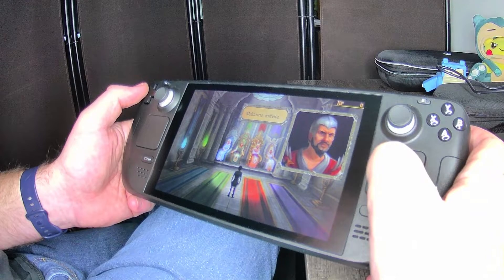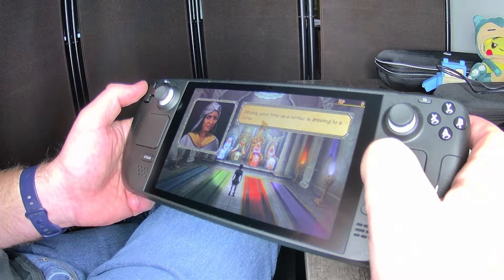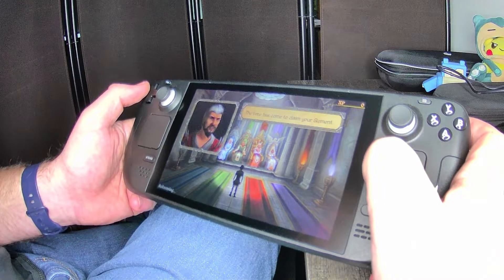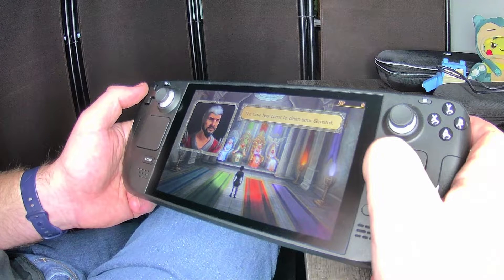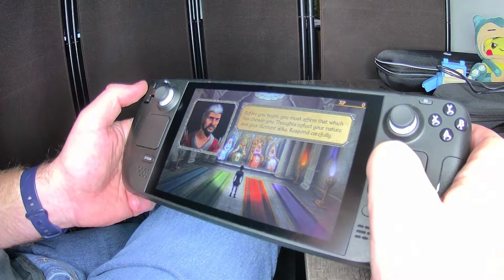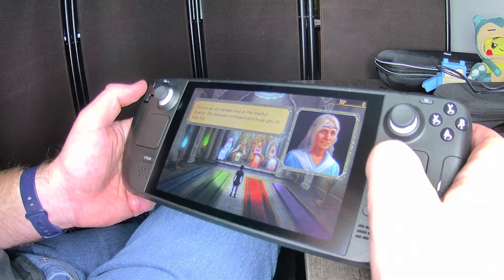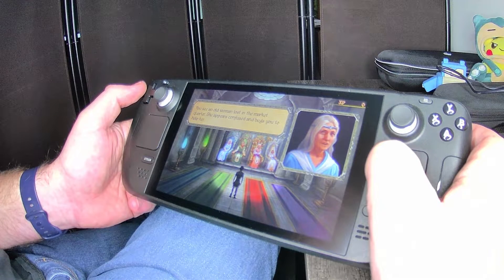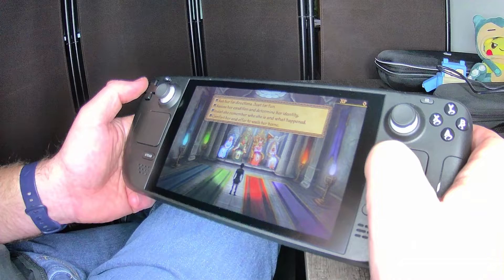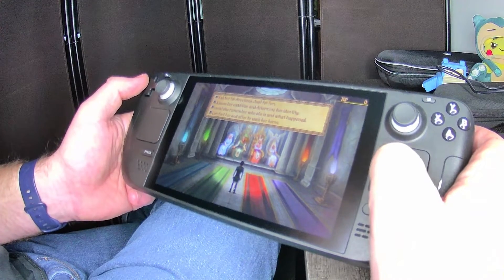"Welcome, initiate. You have trained long and hard under our roof. Your element has chosen you well. Already, your time as a novice is drawing to a close. Soon, you will demonstrate mastery over your power. The time has come to claim your element. Before you begin, you must affirm that which has chosen you. Thoughts reflect your nature and your element alike. Respond carefully."